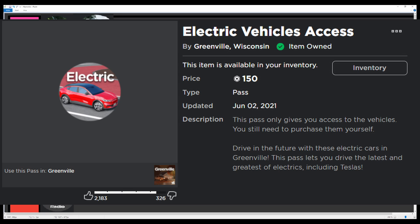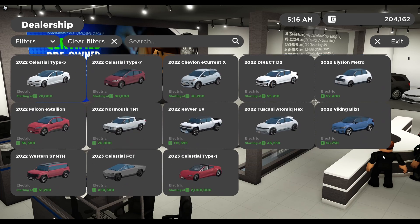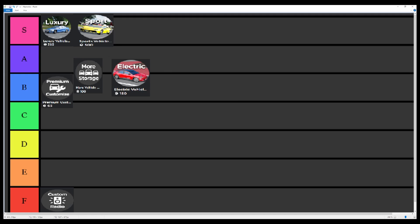The Electric Vehicle game pass is 150 Robux. You get access to quite a few electric vehicles, and these can have quite good performance. Not all of them are allowed in all servers because they kind of reach the performance car level. But a lot of them are kind of luxury or sport vehicles that just run on electricity. The Tesla Roadster is included in this — it's a very nice game pass. But at 150 Robux when you can get luxury for 250, luxury is much better, so electric vehicles goes in A tier.